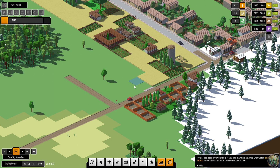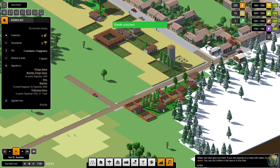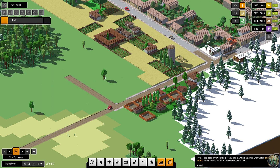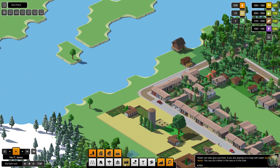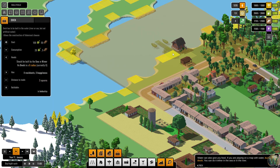We've reached an achievement — Small Town — a Steam achievement. That must have been at a thousand people. And you can see that my happiness score is going down because the houses are wooden huts now and haven't upgraded to village houses yet. We just unlocked the fishing dock, so let's go ahead and put one of those out.